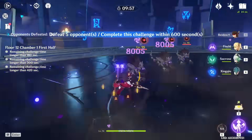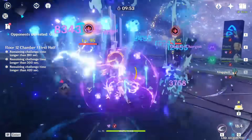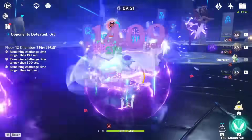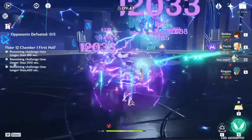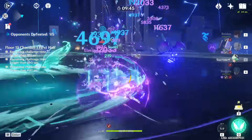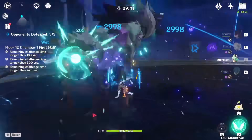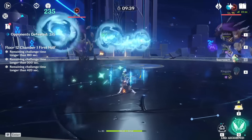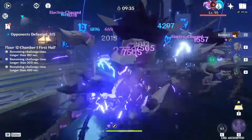Hey, what's up guys. Today we're going to talk about Sucrose and emphasize why she's such a broken unit. While many people know that she's good as a general Anemo support — a good 4-star that has access to powerful support artifact sets and weapons — a point that is oftentimes overlooked is just how strong she is in certain meta comps where Sucrose is literally the best option, even outshining characters like Kazuha and Venti, who are two of the best characters in the game.